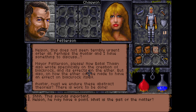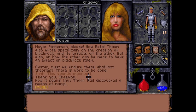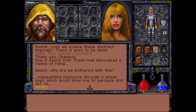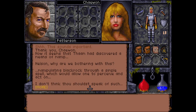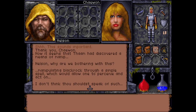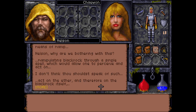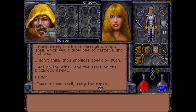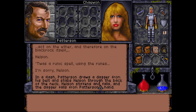Patterson keeps interrupting, saying the Avatar must not endure these abstract theories and there is work to be done. But Nelson presses on: Tharm had discovered a means of manipulating Blackrock through a simple runic spell which would allow one to perceive and act on the Aether itself and therefore on the Blackrock itself. It was a runic spell, reusing the runes — and in a flash, Patterson draws a dagger from his belt and stabs Nelson to the back of the neck. Nelson stiffens and falls.